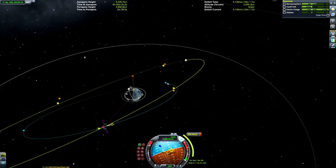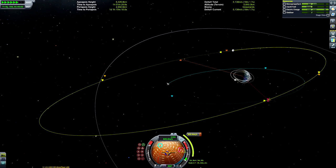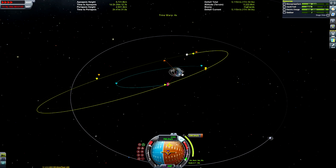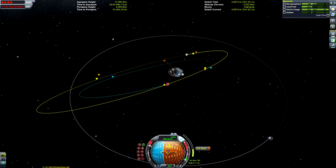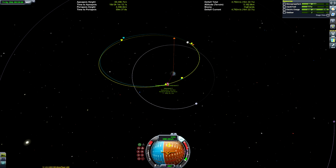We're doing the same thing as before — dragging the retrograde marker again, with a separation of about 15 kilometers. Don't worry about getting it too close at this point because the stock maneuver node maker is quite inaccurate with very precise encounters. This burn is already at 360.4 meters per second and we're just adding fractions — it won't be accurate at that scale. We'll get roughly close first, then do more precise fine-tuning afterward.